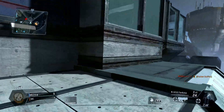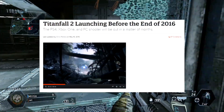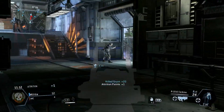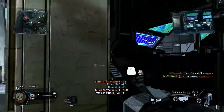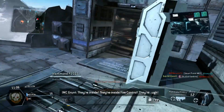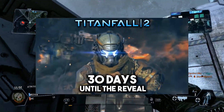The biggest piece of Titanfall 2 news this week was that EA confirmed that Titanfall 2 is launching this fall. I did a video on this a few days back if you want to get some more info, but basically it looks like the game is coming in November or December. We'll know the exact release date when Titanfall 2 is revealed at EA Play, which is just one month away.